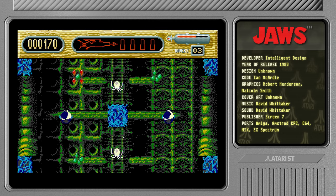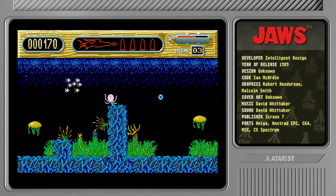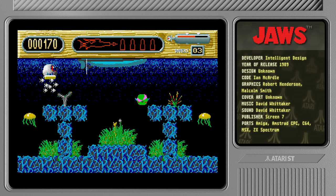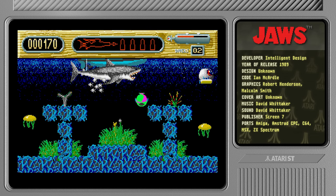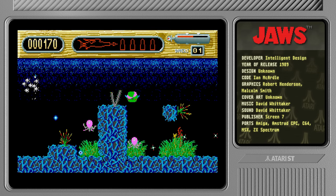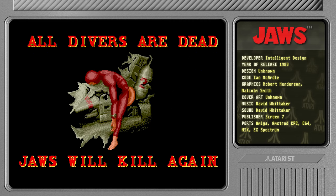I really have no idea what's going on here. Did my sprite just disappear? I have no clue what happened there. That fish is one powerful beast and I can't touch it — I can't touch anything. All divers are dead — really? Jaws will kill again. I thought we had six divers.